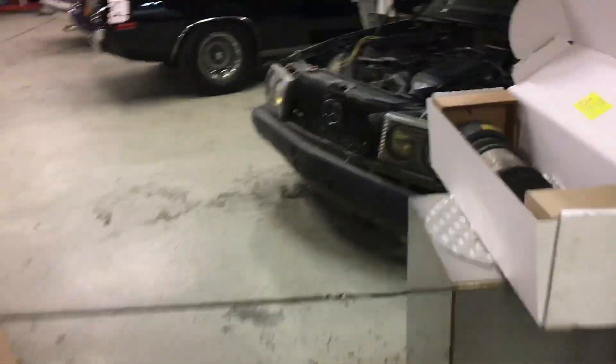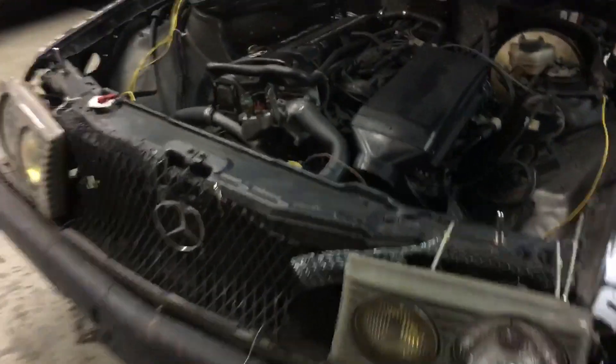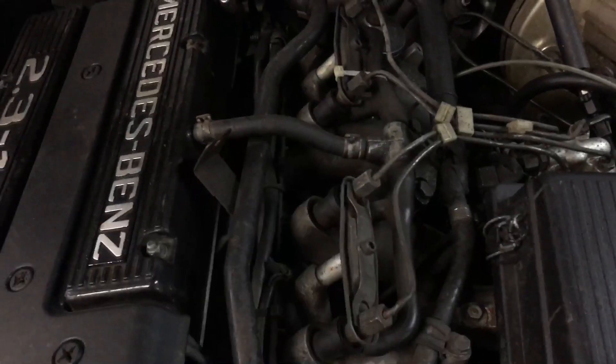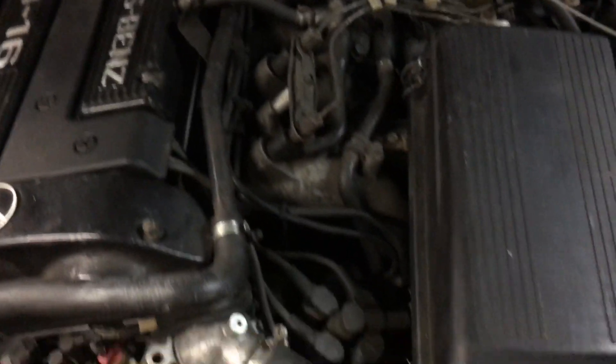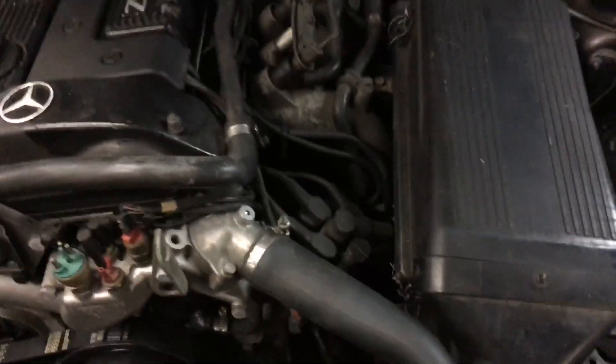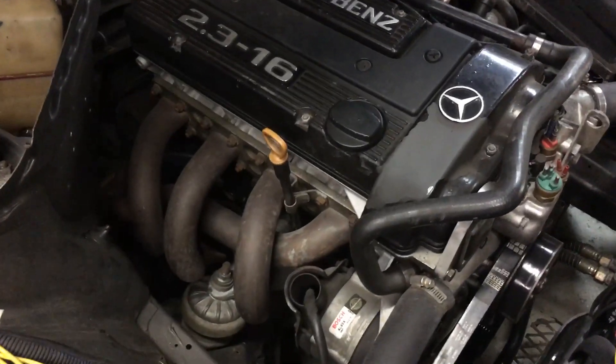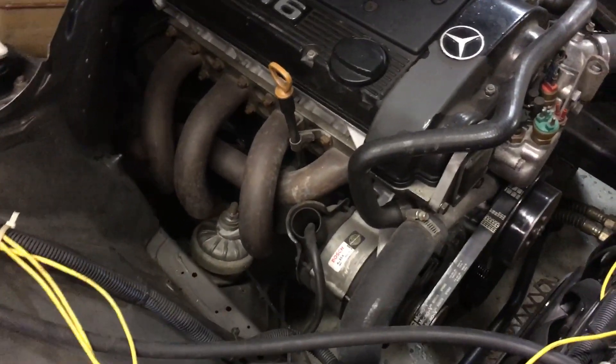We tweaked that little snotty engine but were held hostage to the stock injection and fuel system, so we could only do so much. I'm in the process of cutting the intake and putting some little throttle bodies on it with an EFI system, and then getting rid of the distributor and going electronic. That should hopefully yield about 220 to 230 at the wheel when I'm done.